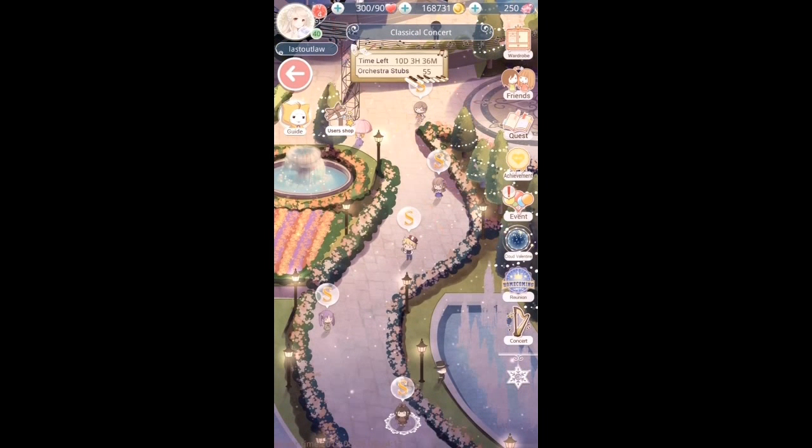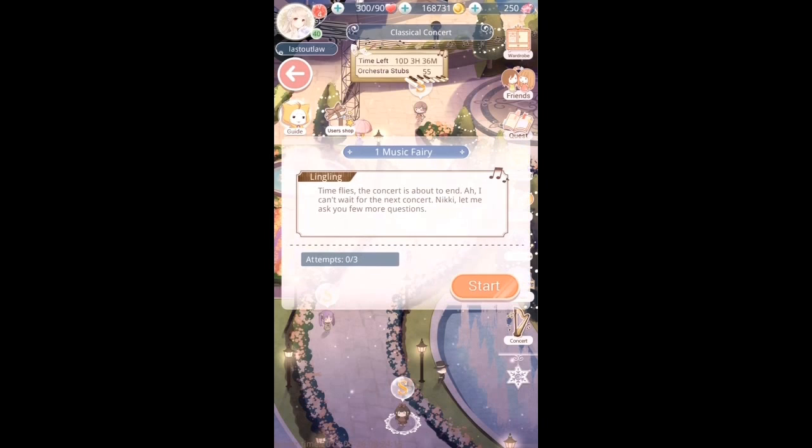The first stage is called Music Fairy, and this one is a little bit different to the normal events. It asks you questions based on a musical theme - things like names of instruments, that sort of thing. I found it fairly easy. You get stubs for each one you get right, and you get three questions that you have to answer to pass on to the next stage.